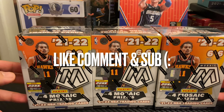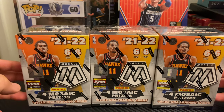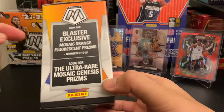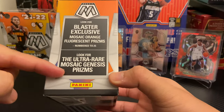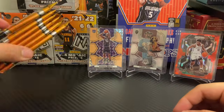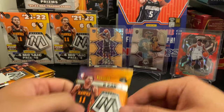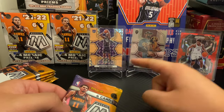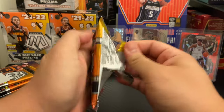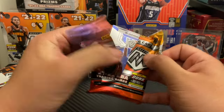Yo, what is good? Codename Rated R checking in, welcome back to another video — three Mosaic blasters, let's rip! Did a review earlier — Fluorescent Genesis, all these numbered inserts, very cool. Blaster number one, pack number one: Harrison Barnes at 25, LeBron James silver, and the man of the hour Sam Thomas. Good luck, let's get it.